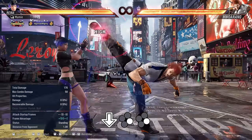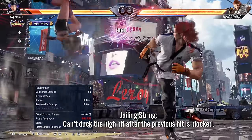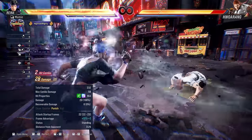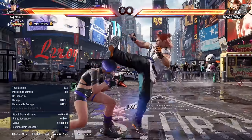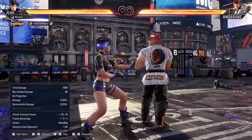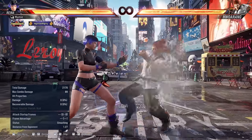Although his down 4-4 is low-high, it's a jailing string, meaning you can't duck the second hit if the first hits. This string breaks neutral guard, so hold back and 13-frame punish it. His down-back 4-4 is low-high as well, but this time it can be ducked. He can go into flamingo after the first hit. Your best options here are sidestep right block, or just block.